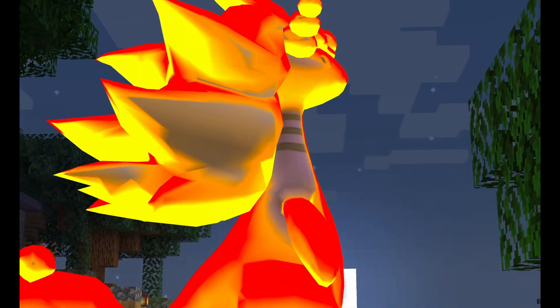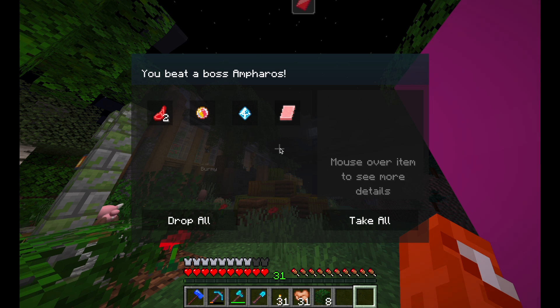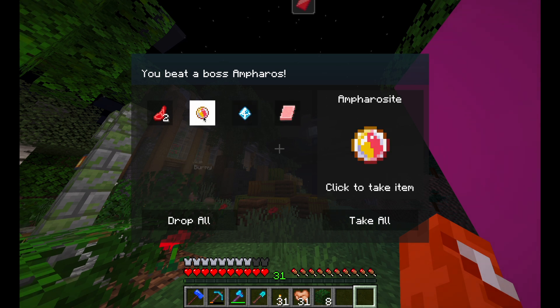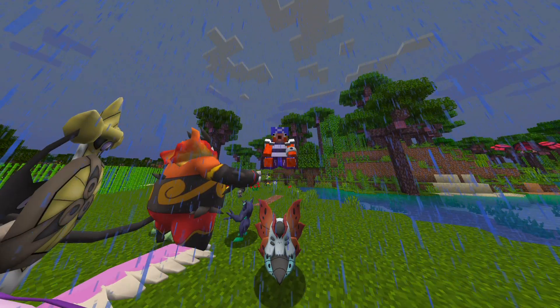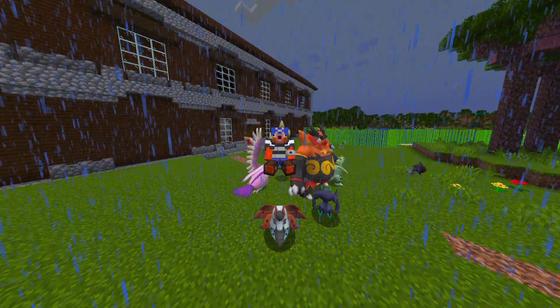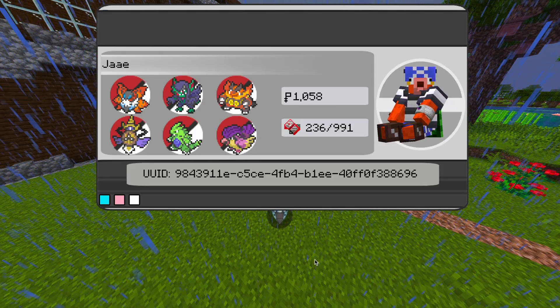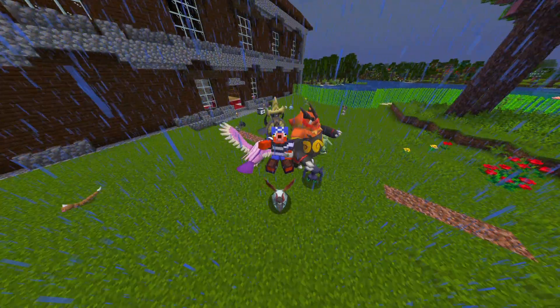A boss Mega Ampharos spawned near me and of course I had to beat that up with my Tyranitar and Earthquake and I got the Mega Stone. And that's going to be it for this episode. A lot happened — it was a big episode for me and I'm currently at 236 out of 991 in the pokédex, and I'm also broke, so it was a big deal.